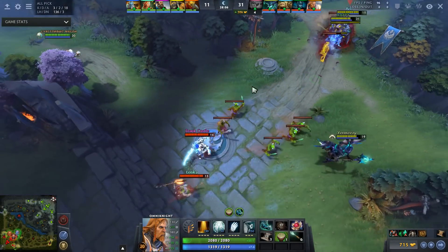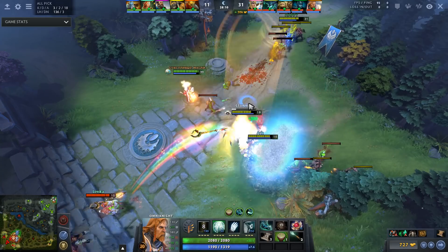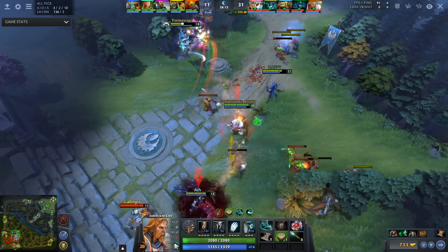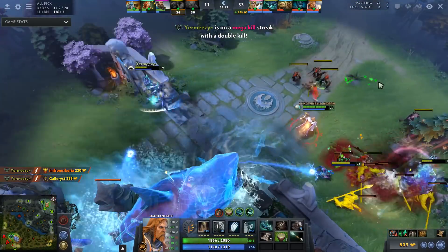I personally like to buy Blink Dagger after Greaves, as it enhances both my offensive and defensive capabilities. I can hide and blink in to save my teammates without allowing the enemy to focus me, or I can blink in and slow down enemies and help secure kills.